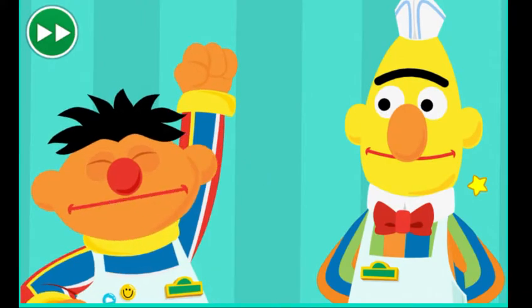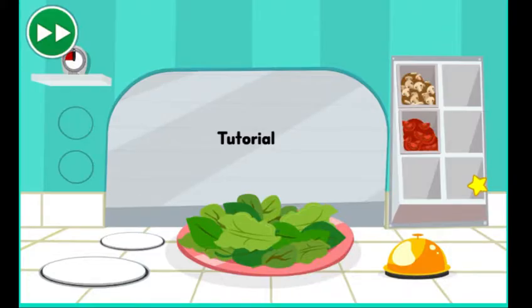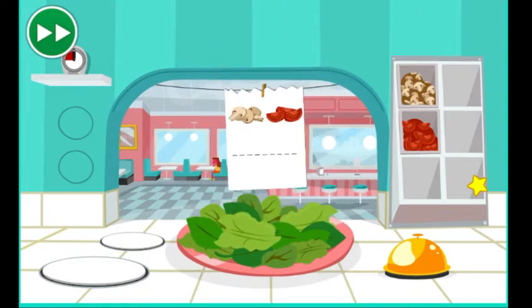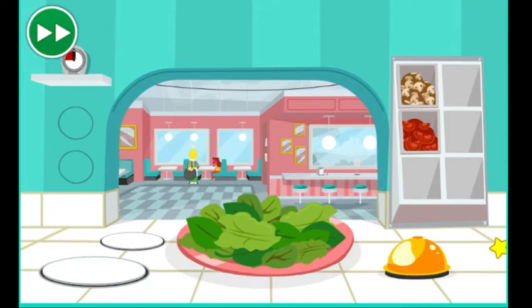Let's get started! Okay, here's the ticket that tells you what the order needs. Looks like this order needs mushrooms and tomatoes! Click the mushrooms and tomatoes! Then, when the order is ready, click the bell! Great job, Chef! I think you're ready for the lunch rush!